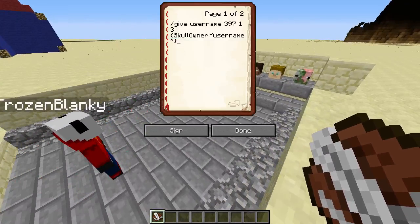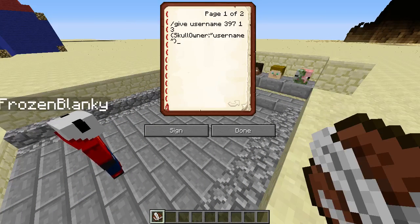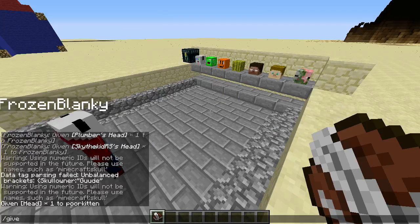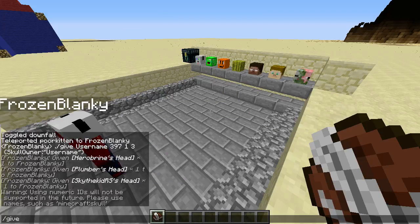So basically, all you have to do is type this. You type slash give — you are selecting who gets the item, so I'll put in my username there. And then you type in whose head you want. So for instance, if you wanted Skye's head, you would type Skye the Kid RS. Or Poor Kitten's head, you would type Poor Kitten.